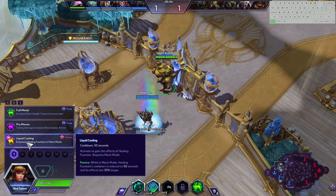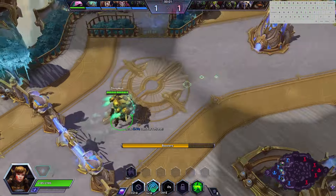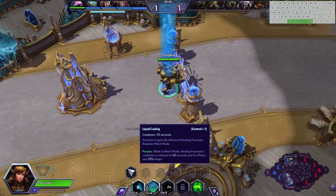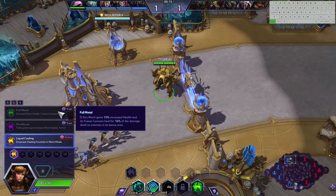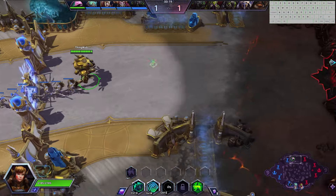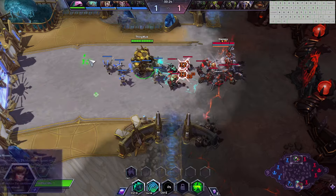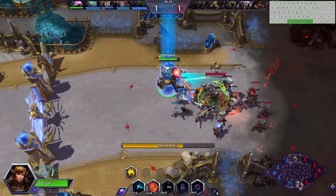Since we have time, I'm going to talk about Liquid Choline over Full Metal at level 1. I pick up Liquid Choline because this is a consistent talent, and consistency is key on this hero. Full Metal — statistically it can give you infinite healing if you have something to auto-attack, but you don't always have something to auto-attack. And when you're auto-attacking something, you're often trading health. Liquid Choline can heal you out of combat, and that is really quite big for a hero in this game.